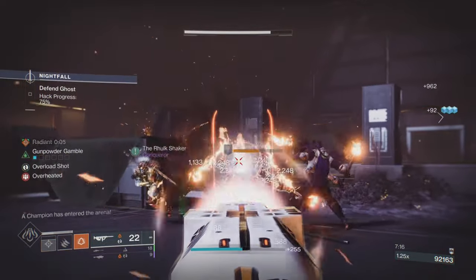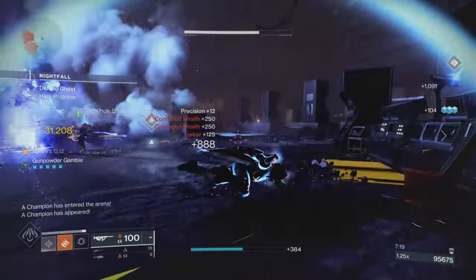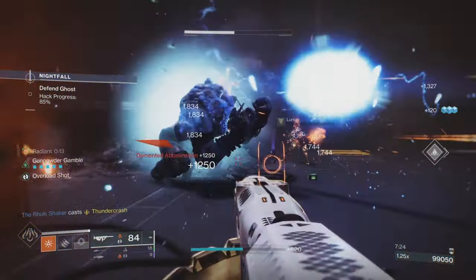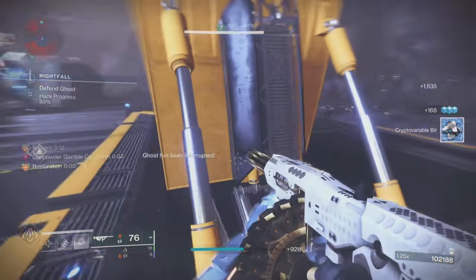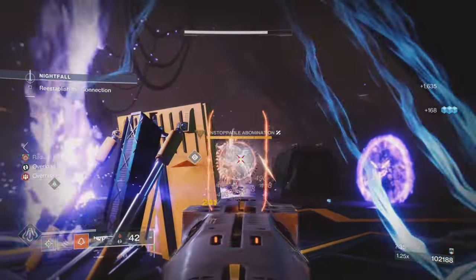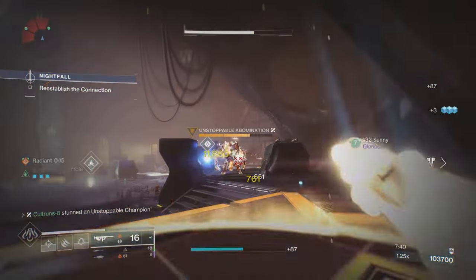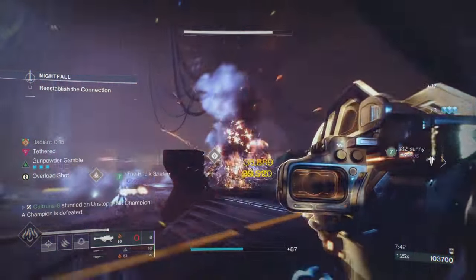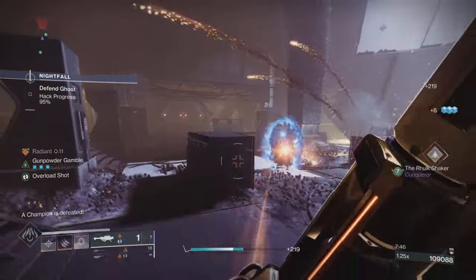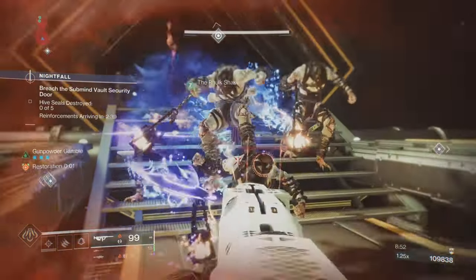I'm probably going to be running Tommy's Matchbook quite a lot for the next week. Definitely get the Catalyst on it — it is definitely worth it. You can see how it stuns champions; it takes slightly longer, but if you're using hip-fire with Healing Grenades, you'll have no problem putting a champion down. Especially if you're using a good Solar rocket — I'm using the Hezen Vengeance here and it really slaps.